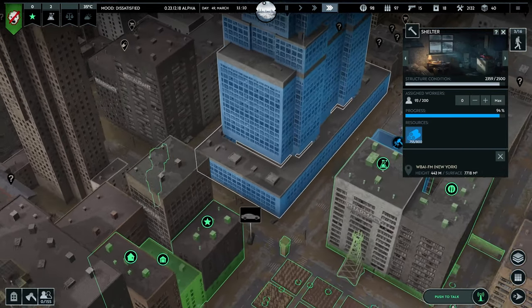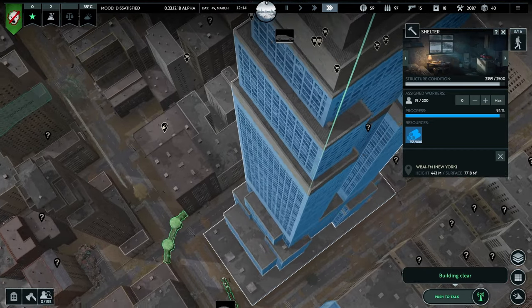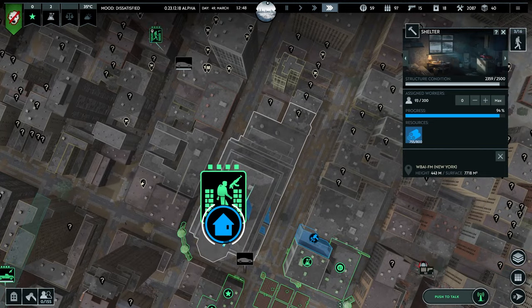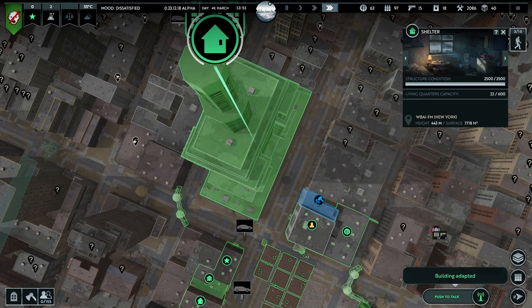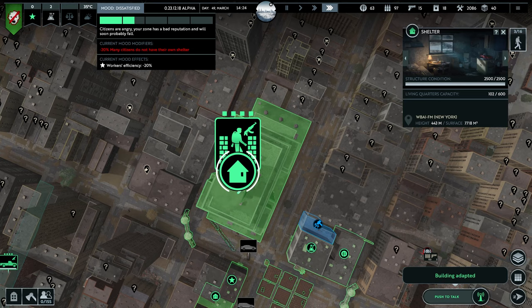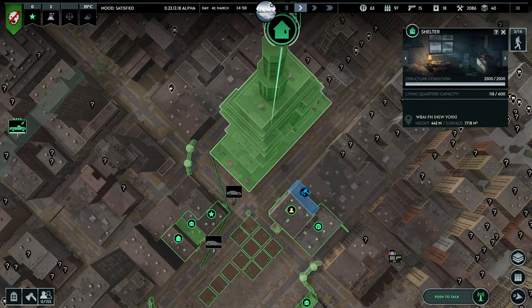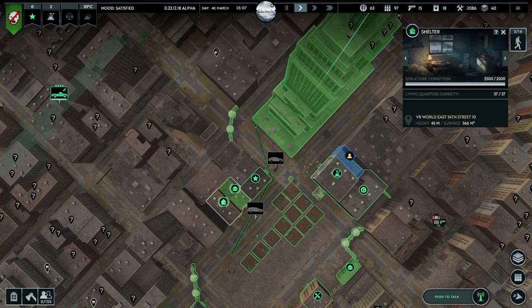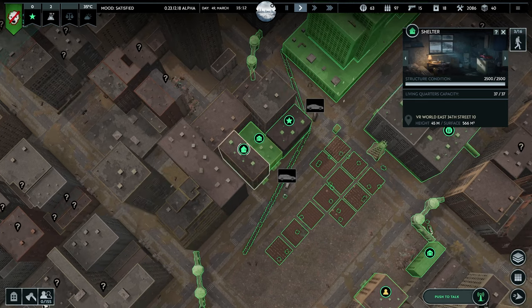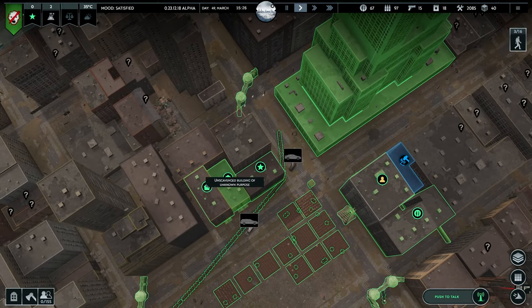The Empire State Building is becoming ours — look at it, this real space pencil. The place is adapted — hallelujah! We managed to build this thing. Capacity: 600. Oh my God. I can't fully deconstruct this shelter since it's partially adapted. And I can't make it into another cookhouse either.